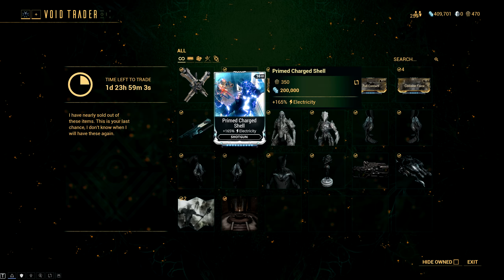But the star this time around is most definitely Primed Charged Shell, which at maximum rank is going to give you plus 165% bonus electricity damage on shotguns. This is quite crazy.